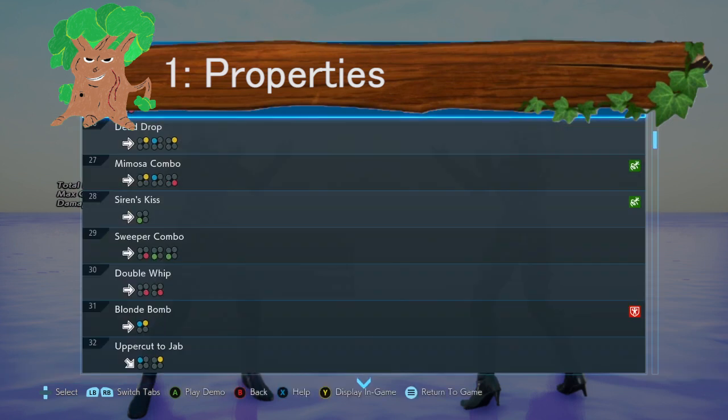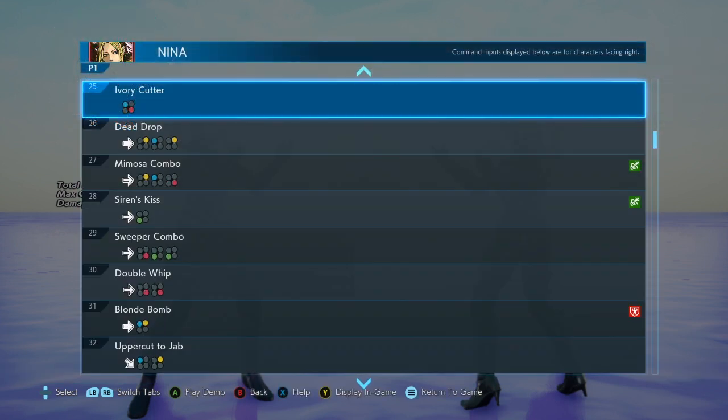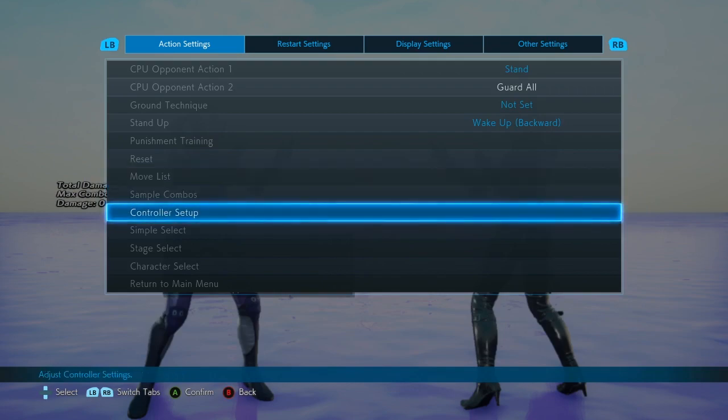Ivory Cutter is move 25 in Nina's move list — not to be mixed up with Reverse Ivory Cutter — and the input is 1+4. Because it's a 1+4 input, I do strongly suggest that you have some kind of binding for these moves.